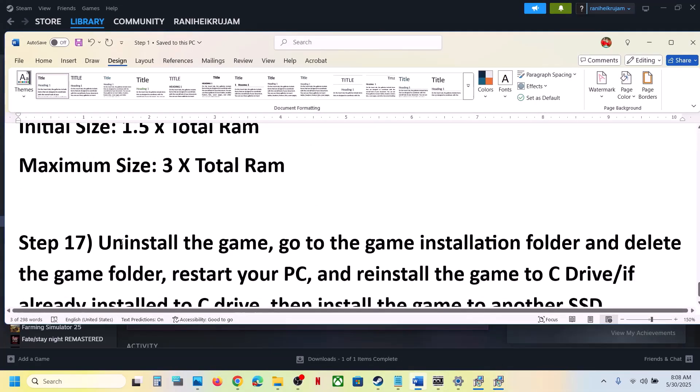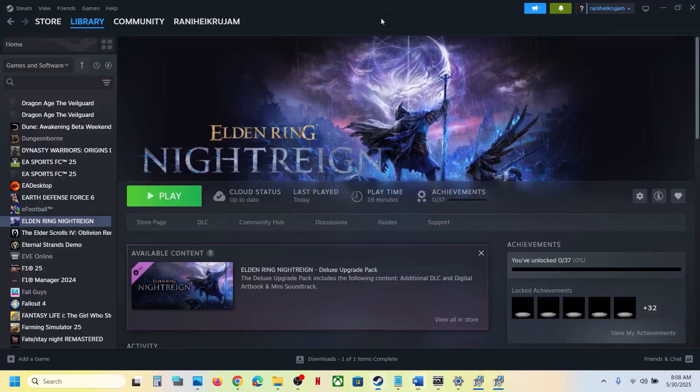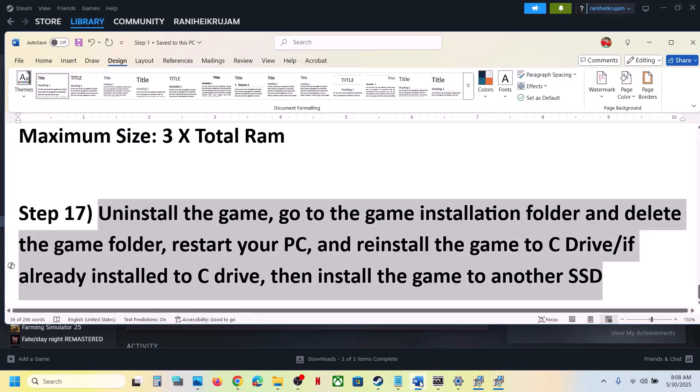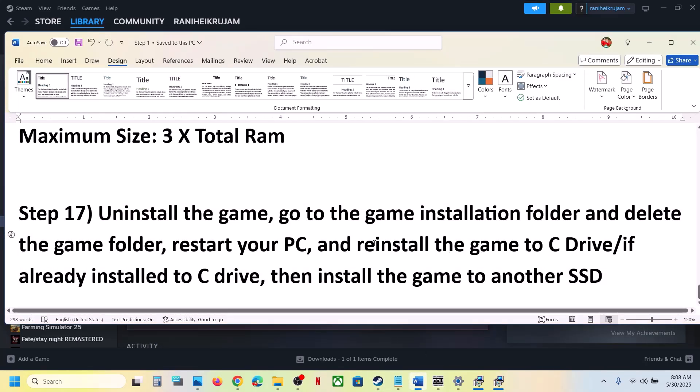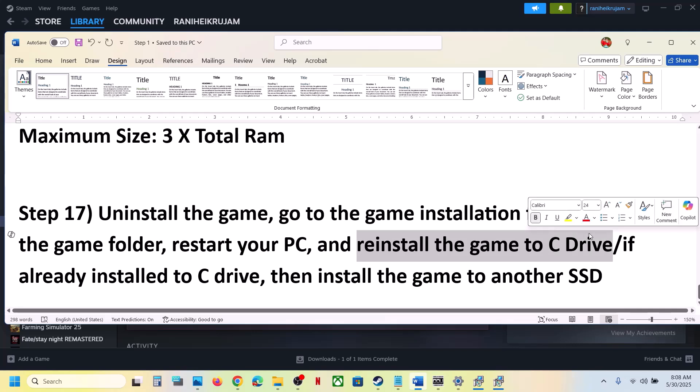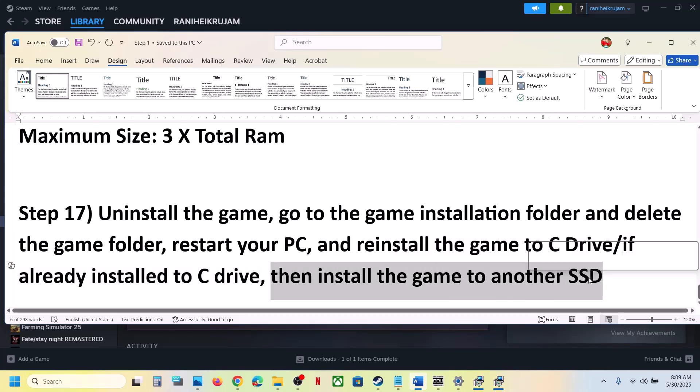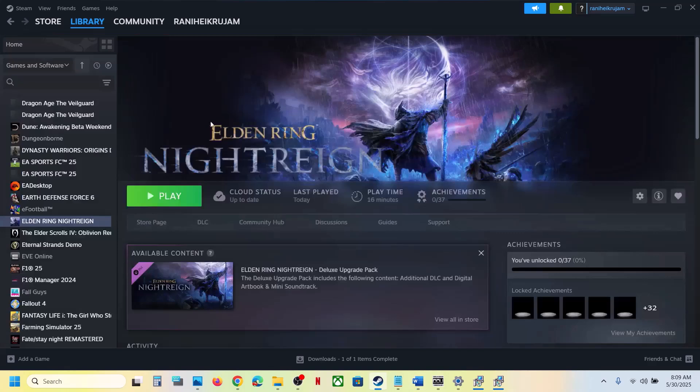The last step is to uninstall and reinstall the game to a different drive. Right-click on the game, select Manage, click Uninstall. After uninstalling, go to the game installation folder and delete the game folder. Restart your computer, then install the game to the C drive. If it was already on C drive, try installing to another SSD. One of the steps shown in this video should help you run the game successfully. Thank you for your time - please like this video and subscribe to my channel.